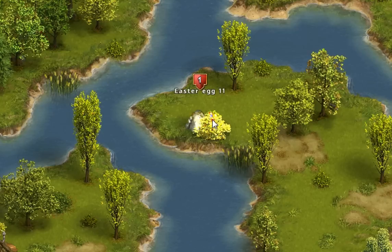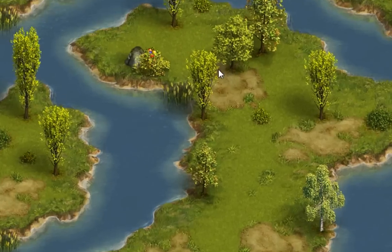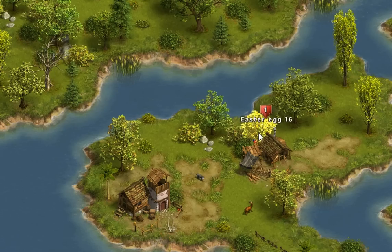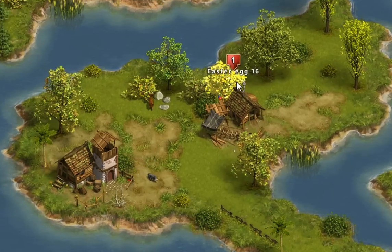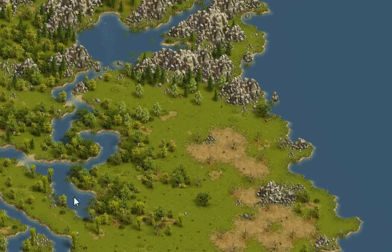Egg number 11 is located in these shrubs right next to this rock, on this small island south of the main island, right next to the seaports — it's the north island of the broken-out ones. Egg number 16 is located southwest of egg number 11, on the west side of the broken-down island south of the main island, right above this cabin that looks like it's creating boats. Egg number 22 is right in plain view, right above these rocks and next to a dead tree, in the middle of the east island that's somewhat broken off.